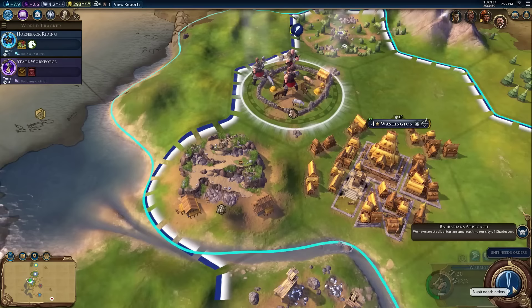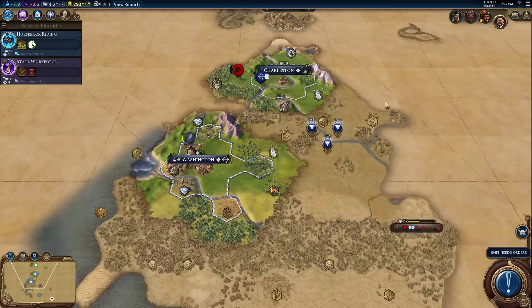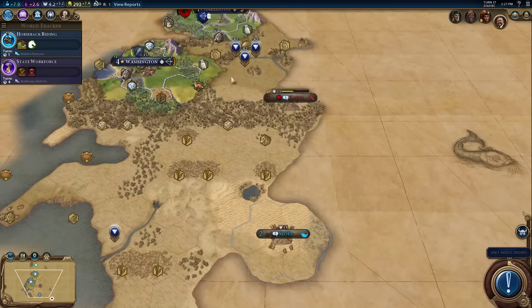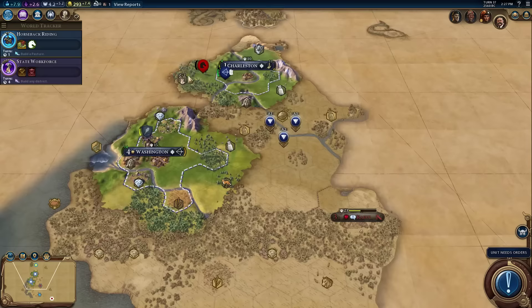I'm going to rest this warrior and fortify until healed, and we'll put a cut in here. Kabul is getting its butt kicked - it's at half health. Congo is absolutely going to conquer Kabul, which is a little scary because next stop on the Congo hate train could be Seoul or it could be me. At the very least I want to showcase the religion, so I'm going to advance the game until other interesting things happen and come back for another episode. See you there.